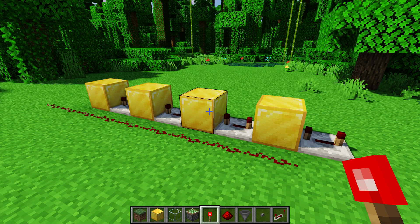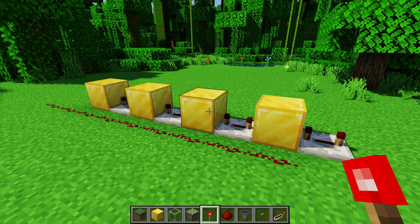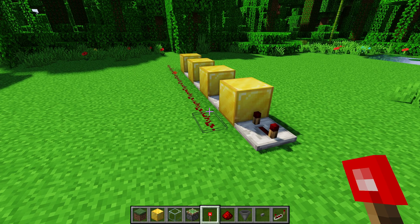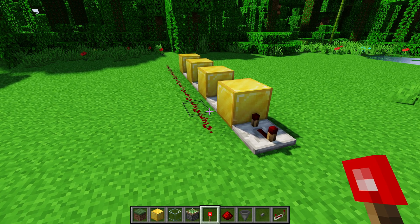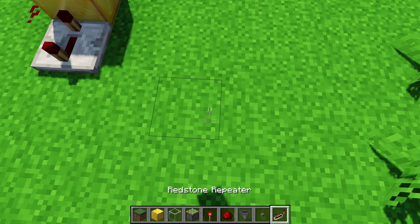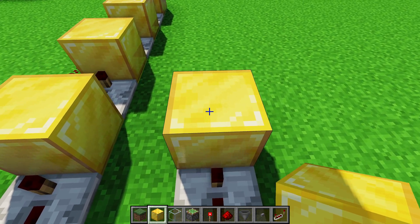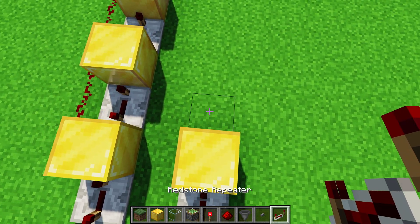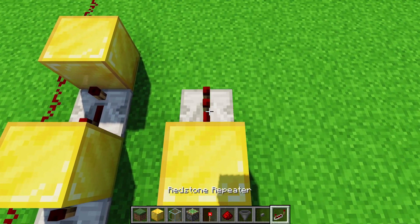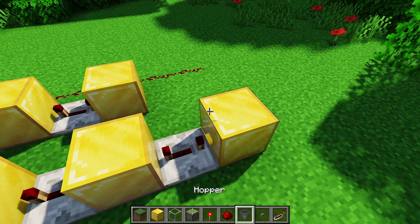Now that brings us to the pulse extender. The pulse extender does the exact opposite of what we just did: if you have an input pulse that's very short, it will have the output pulse on for a longer period of time. The way you build it is exactly how it looks — you just have repeaters facing into opaque blocks, because the blocks have to be able to carry redstone signal. Then you have a repeater facing away from that block into a new block, and so on. You can do as many of these as you would like in order to increase the pulse length of your output.